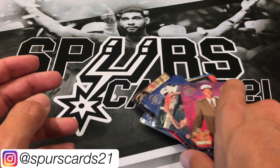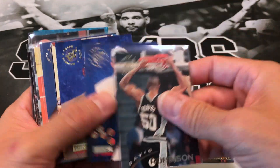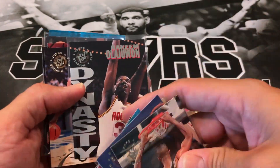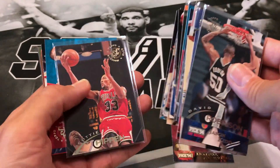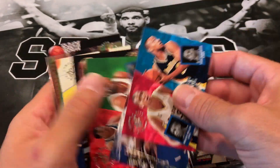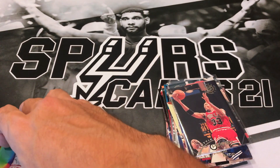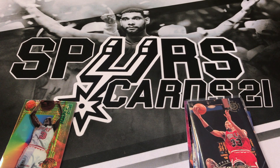We might have pulled two or three A.C. Greens out of just half the box, which is kind of crazy. The big highlights: Jason Kidd, David Robinson. Let me know down below what you thought of the first half of 94-95 Top Stadium Club. We got a couple Dynasty cards of Hakeem and Karl Malone. I appreciate it — if you haven't subscribed please do so, hit the thumbs up, and I'll be doing the other half of this box in a future video. Thanks for watching, have a good day!